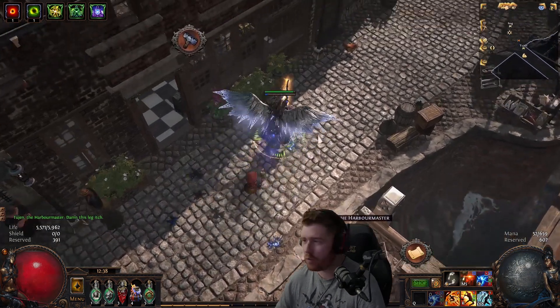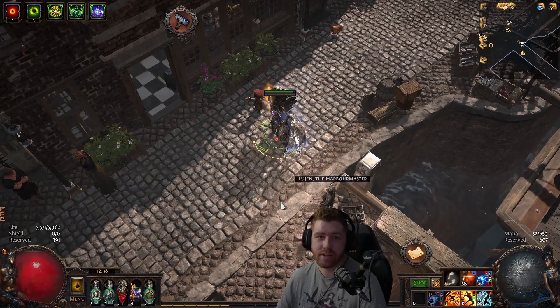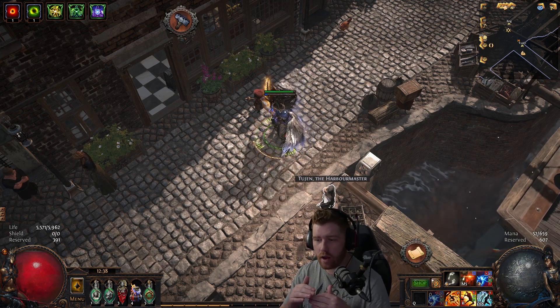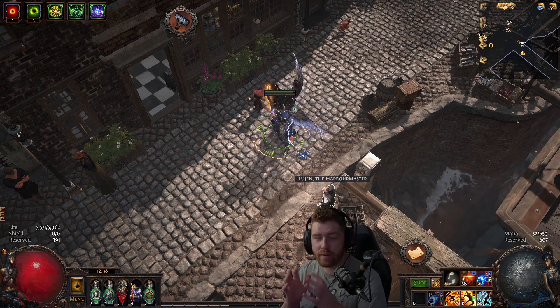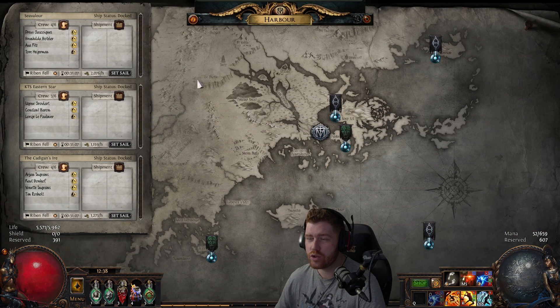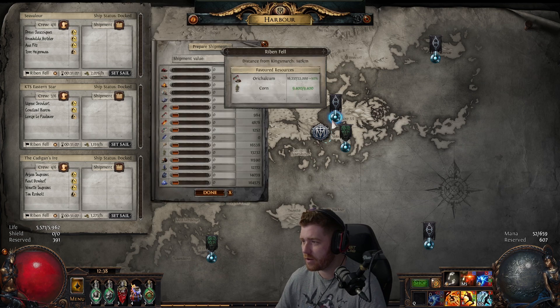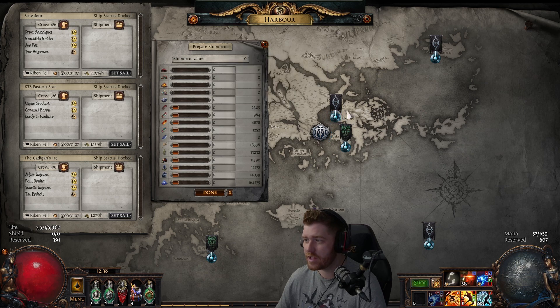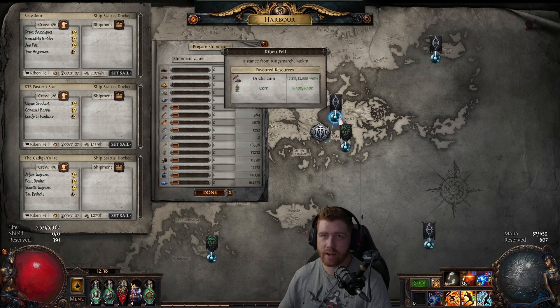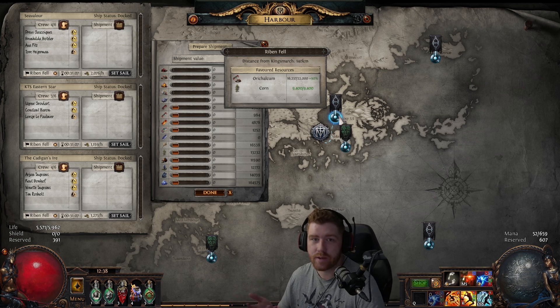So I knew very early on I wanted to focus on currency and try to make some divines like they showed in the teasers. When you go to shipment, hit Ribbonfell — it's the shortest port but it gives you runes, usually about five to six runes per shipment, and they can be some of the rare ones, so it works out nicely.